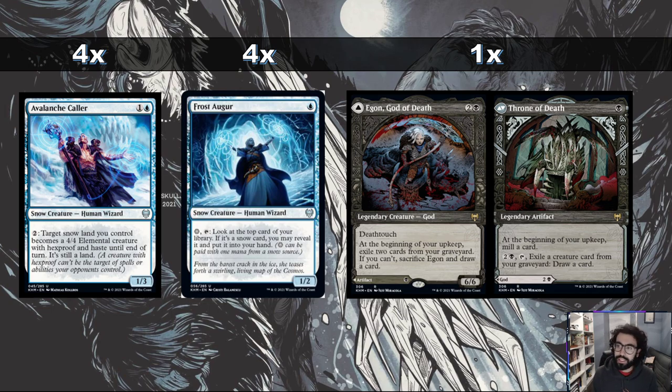And finally one card I wanted to try out as a one-of: Egon, God of Death, and then Throne of Death is the flip side — similar to Jorn, this is a god and an artifact. The god side is a 6/6 for 3 mana with deathtouch, but the downside is at the beginning of your upkeep you have to exile two cards from your graveyard; if you can't, you sacrifice Egon and draw a card. I'm actually more interested in the Throne of Death side. As I mentioned, we are a self-mill deck — we want to get cards into our graveyard to bring back. Throne of Death mills you at the beginning of your upkeep, and then if you need to, you can pay 3 mana to exile a creature card from your graveyard and draw a card. So kind of cool synergy there.